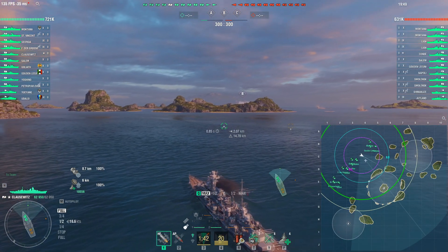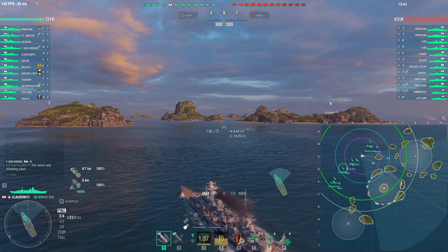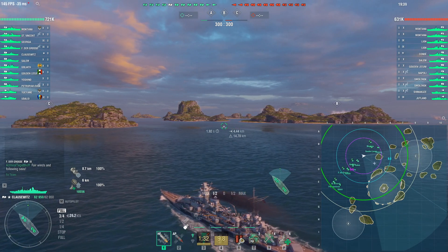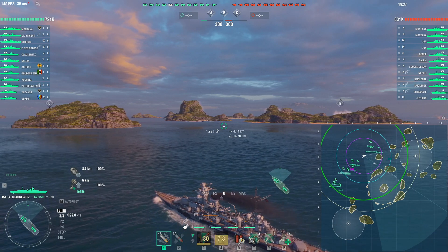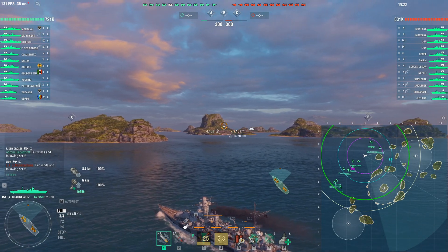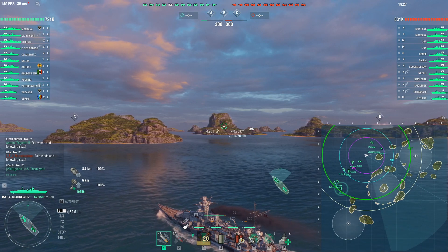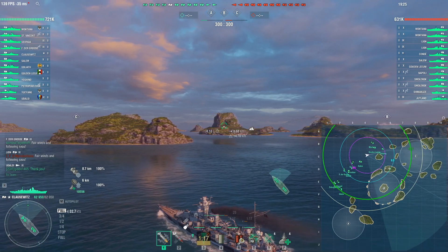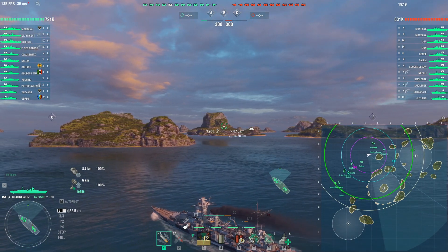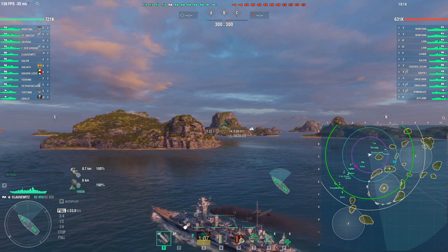To directly get it out of the way, the ship will be available at first only in auction — just like the Edgar and the Patrie, it seems that's how super ships will be available at first. The auction will start on the 29th of September and will last until the 3rd of October at noon, with a total of 500 ships available throughout the entire player base — EU, CIS, NA, and Asia — and the starting bid will be at 100 million credits.